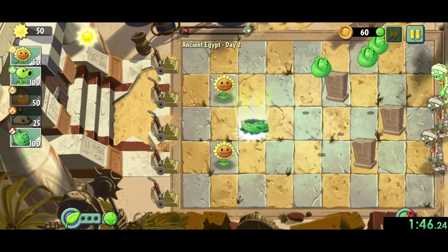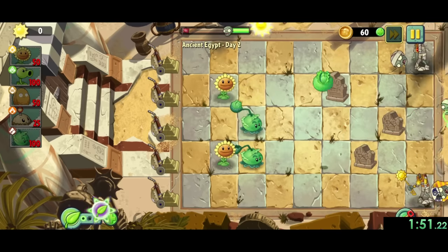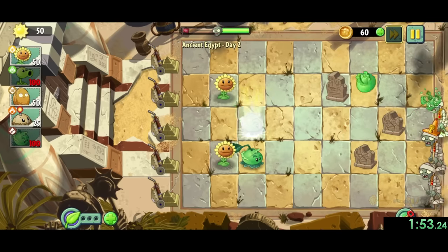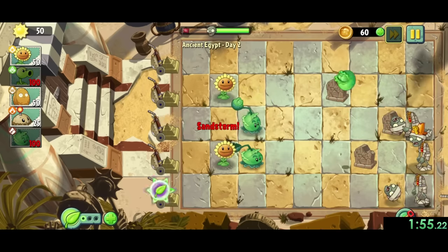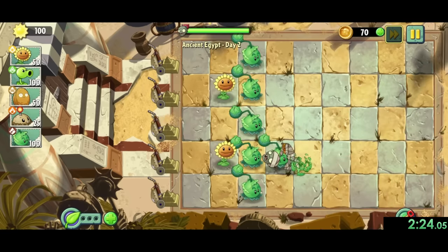Next up is Egypt 2, where it's more or less the same thing. The most important thing is to take out zombies as quickly as possible, since this game works in a way where once you do around 50% of the current wave's health, it will send out the next, and that's how we can go faster throughout the run.